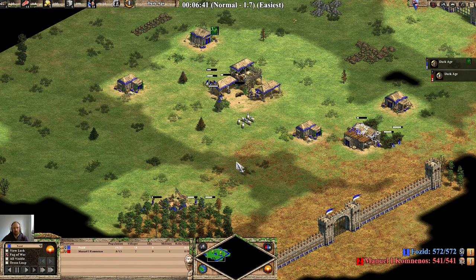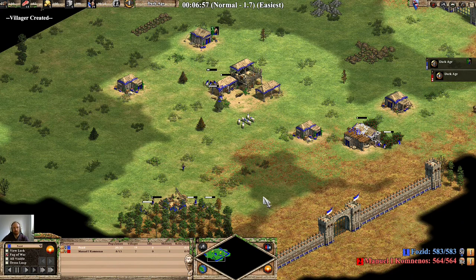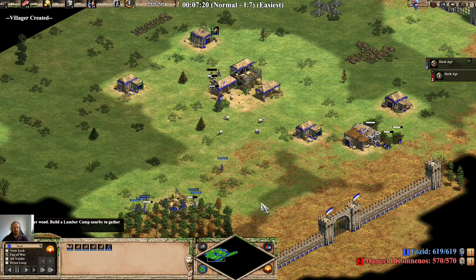I've pushed in all the deer now, so I can go off scouting. We don't get loom with this build either. Being Arena, you're not going to need loom until you leave your walls. So there's all 6 on wood.